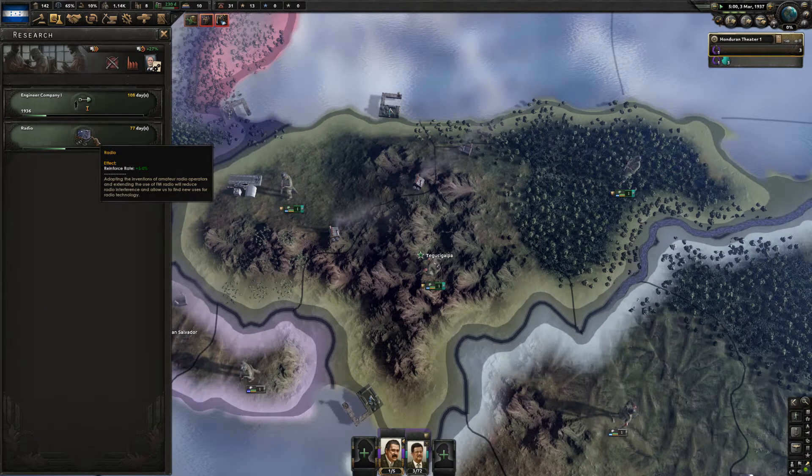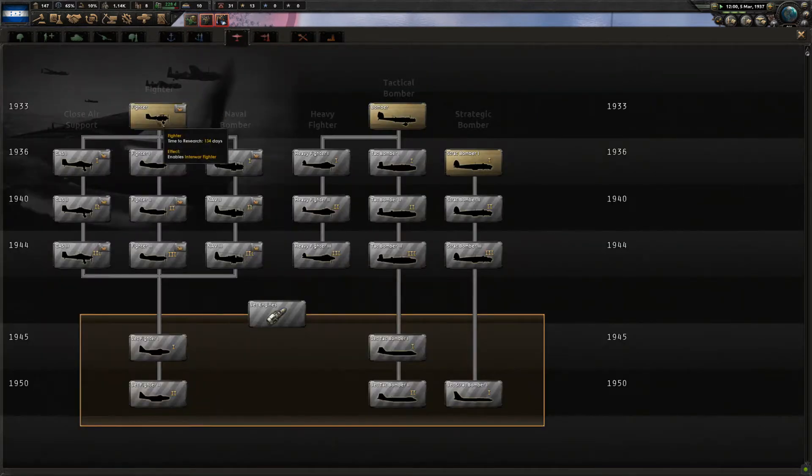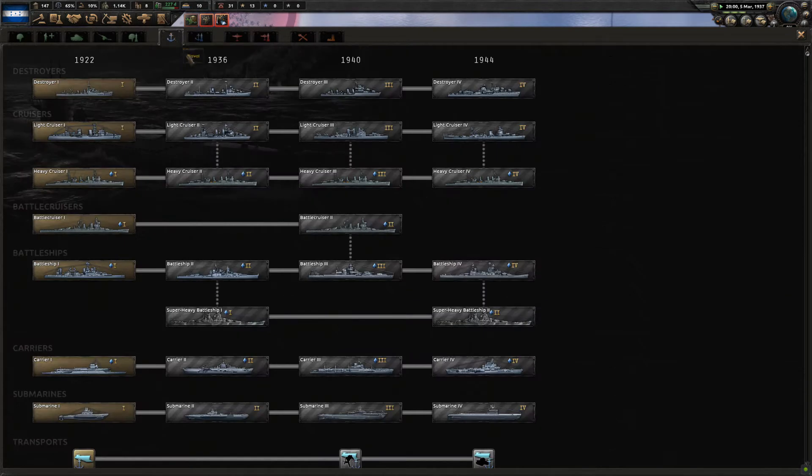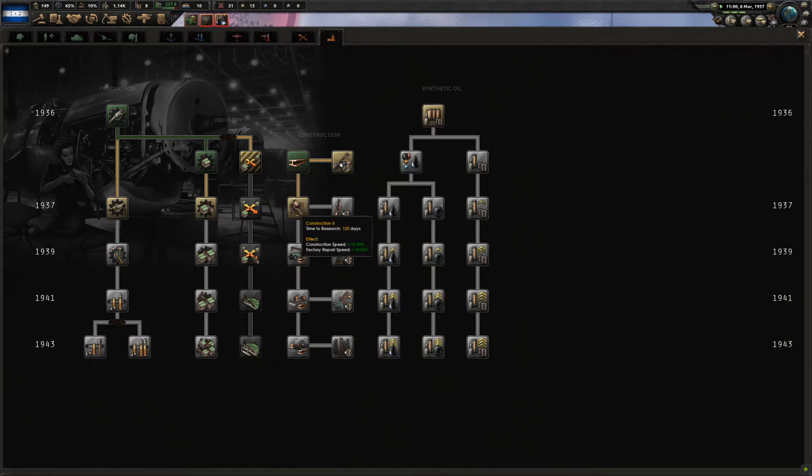First we're going to get that radio for reinforcement rate, and that will lead into some radar. We're still too early for the computing machine. We can think about whether we want an air force, want to build a fighter, or try to build a boat. Looking at the industry, it's 1937 and production efficiency improvement would be awesome.